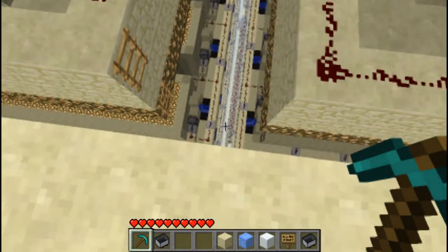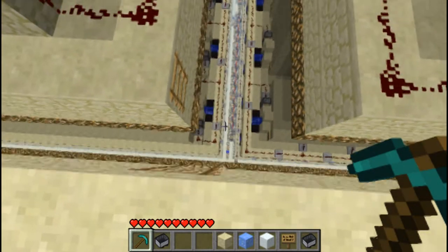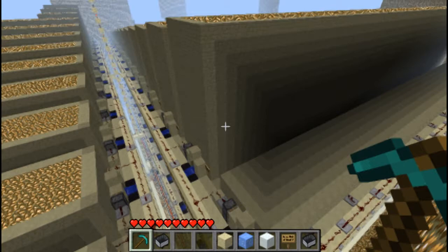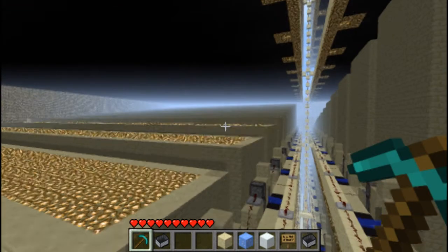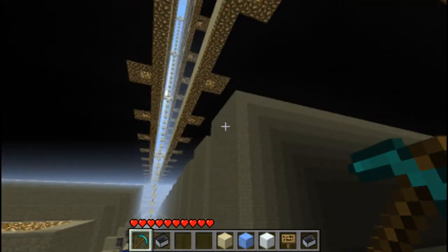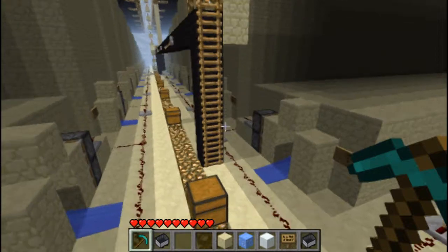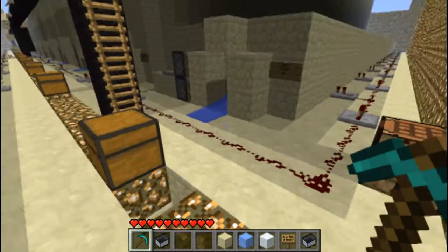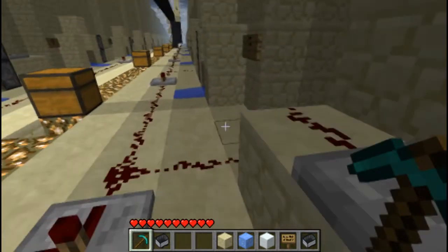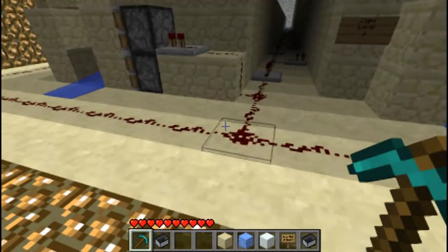I'm going to run down and give you guys a look at how all this is set up. Each of these modules has glowstone on the top, with the exception of the zero light level module, and they are arrayed one level down each. So in each, the light level is exactly one level higher for the mushrooms as it progresses, because the glowstone becomes one block closer. I'll show you how this works inside one of the brighter ones at the end.